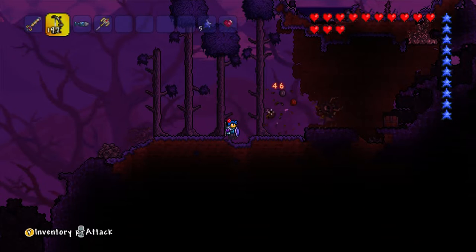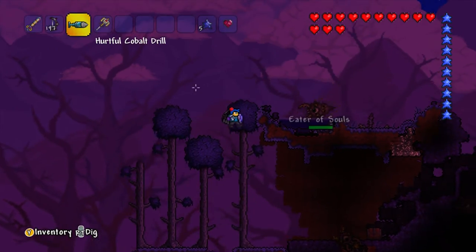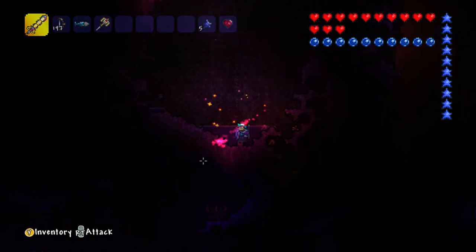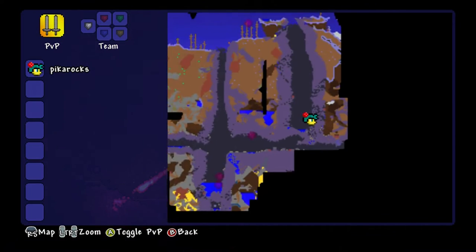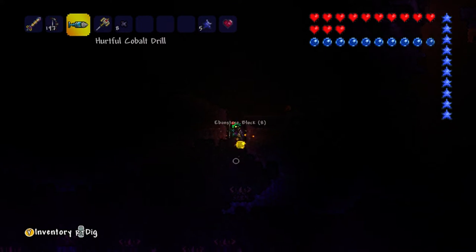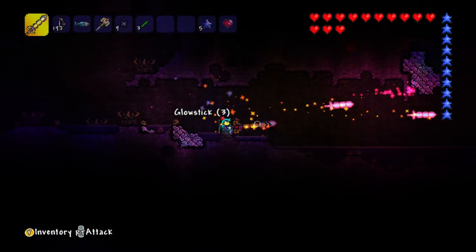The right way to find the Eater of Worlds is we have to destroy shadow orbs. Let's find some shadow orbs - I think that's one... no. There should be shadow orbs around here.